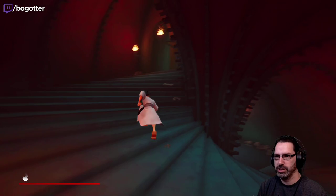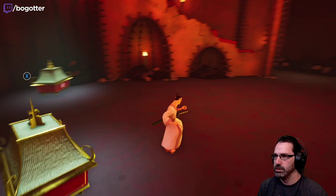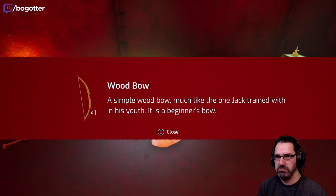Let's go up — just keep swimming. Whose treasure is it? Unguarded! I heard something. Wood bow. A simple wood bow, much like the one Jack trained with in his youth. It's a beginner bow. Got it. I'll take it. Equip the bow in the ranged weapon menu and then choose the type of arrow to use.